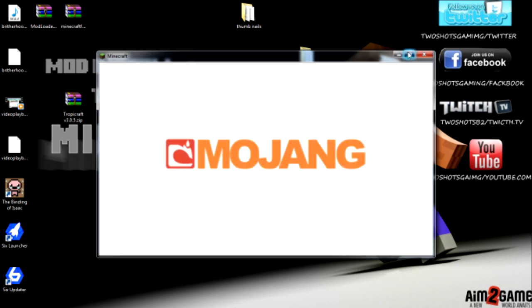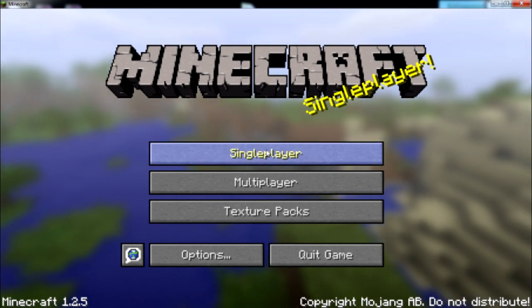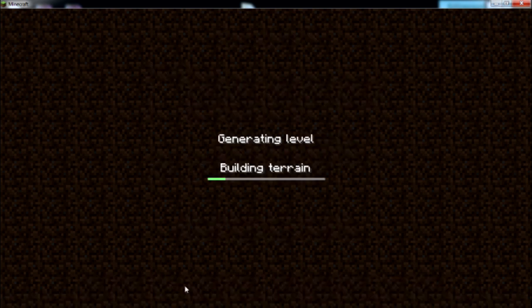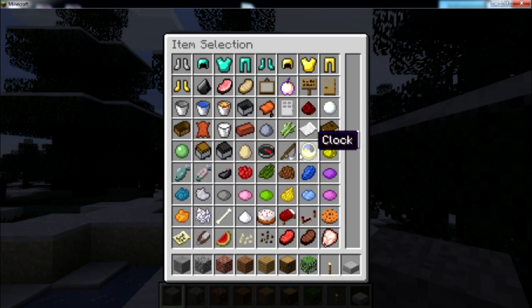Then start up Minecraft, log in — everything's there. Open up the screen nice and big, go to Options, turn your sound down and turn the music down. Go to Single Player, create a new world, make it Creative, and hit Create New World. Let everything generate — saving chunks, letting everything happen. And we're in a world.